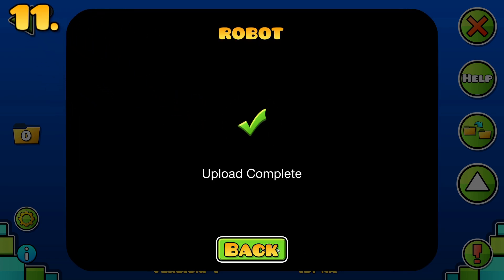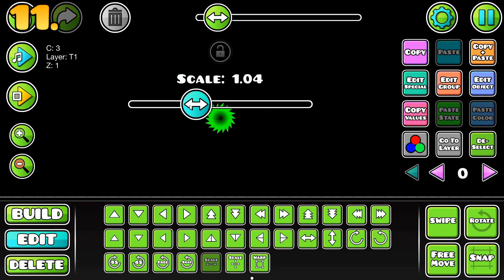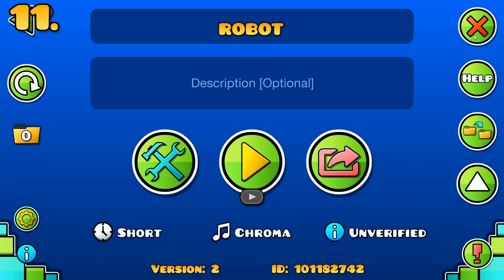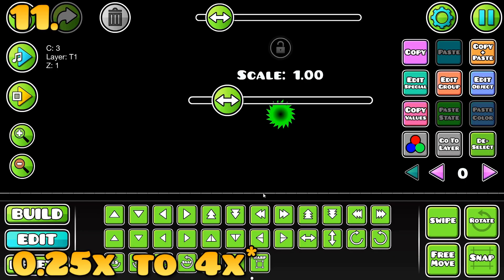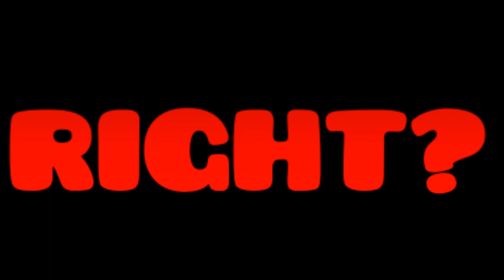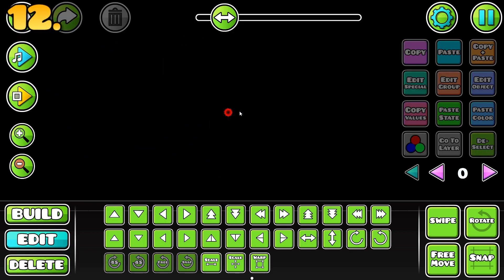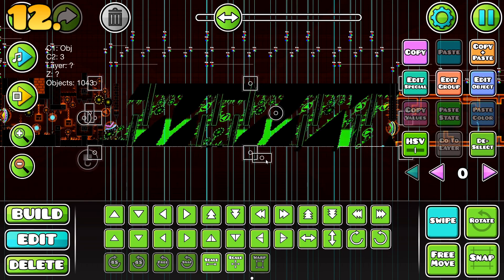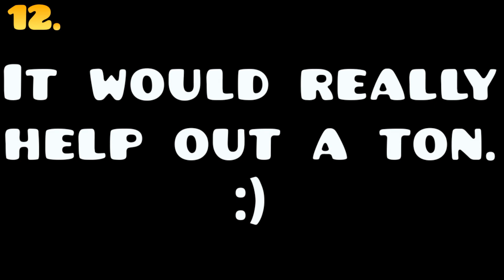Have you ever made a Geometry Dash level? Hundreds, in fact. But have you ever used a scale tool, frustrated because you couldn't scale bigger than 2x or less than half size because of built-in limitations? Well, there is now a setting that allows us to scale from 0.25x to 8x the size of a normal object, hidden in plain sight. Not only that, but we can also scale endlessly. Using the warp tool allows us to do many funky things we couldn't do before. There are so many more options available — too many to go over in one video, so if you want a more in-depth video on editor tools, please let me know in the comments and subscribe while you're down there.